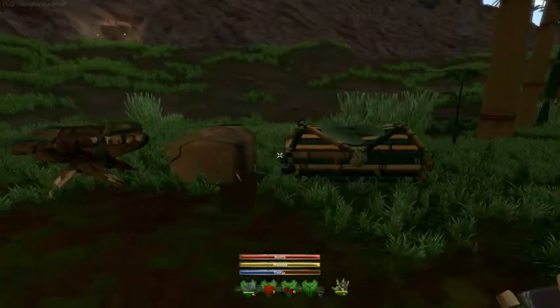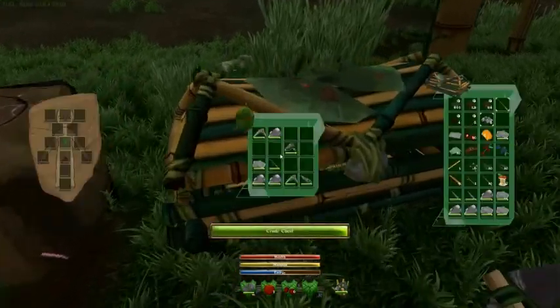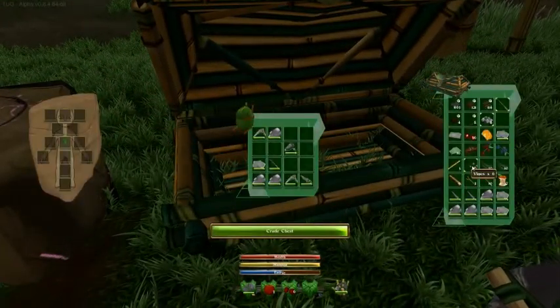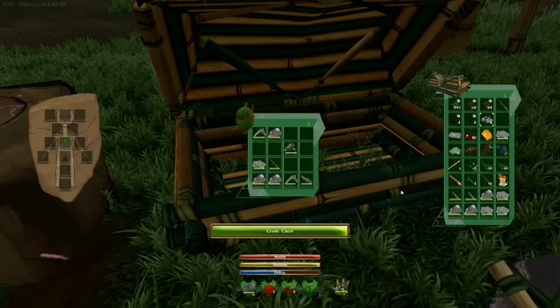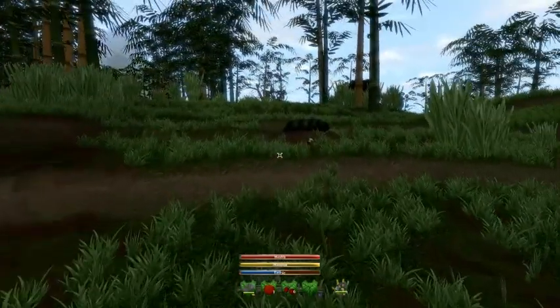We're going to chop down some trees now I've got my axe repaired. But before we do this, let me just see how many vines I have — not many. We need lots of vines and lots of bamboo shafts, because to make fences, that's what we're going to need: vines and bamboo shafts.